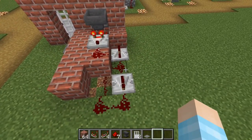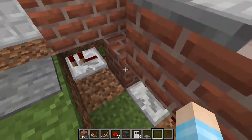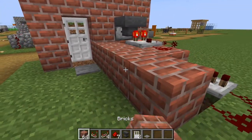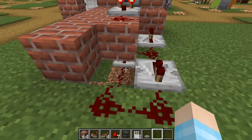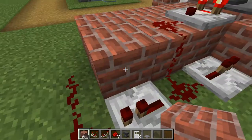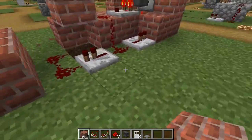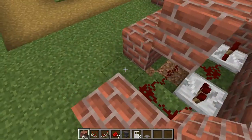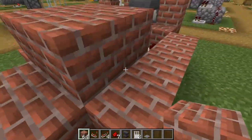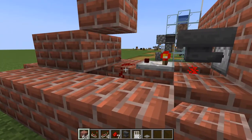The only issue with this design is that it might not work in Bedrock Edition — I'm not sure because I don't have Bedrock. Also, just in case: don't put a block right here, as you can see it cuts off the connection. Do something like this instead, moving that block up one, so you don't block the redstone connection.